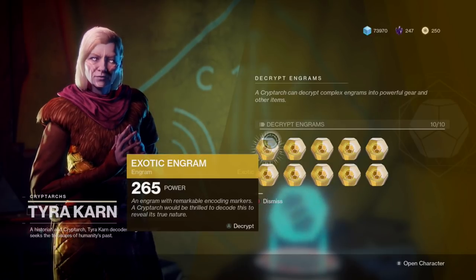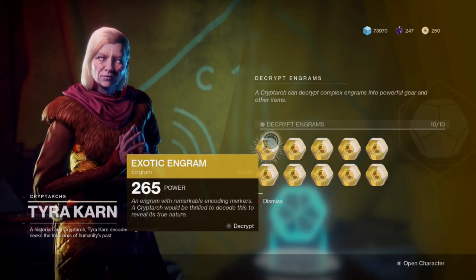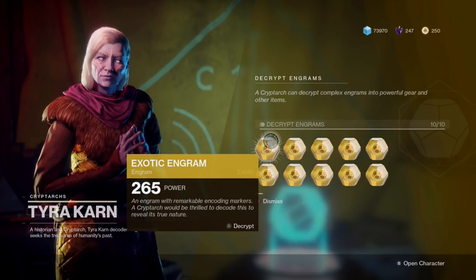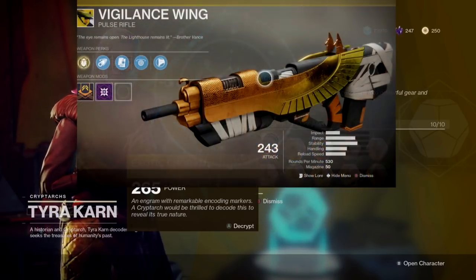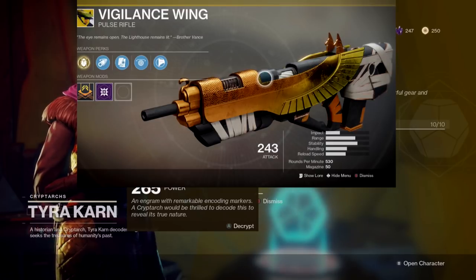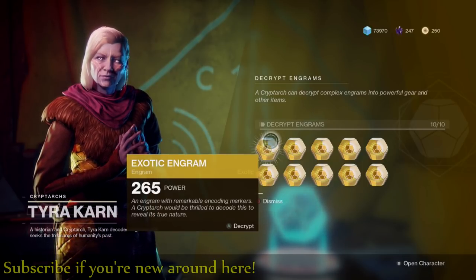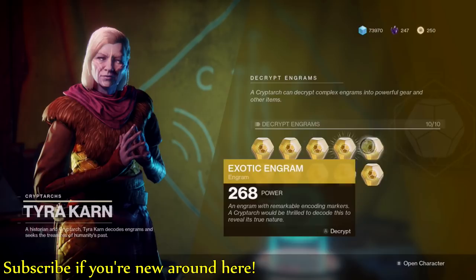Tyra Karn, you're going to give me some brand new exotics today. I don't really care about light power as much — I just want to hand these in and get some new weapons and items I haven't seen yet. There is one specific weapon I want: the Vigilance Wing. Look at that thing on screen — doesn't that look incredible? Hopefully we'll get one today.